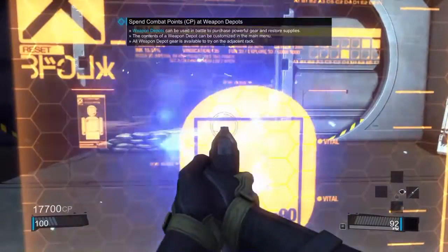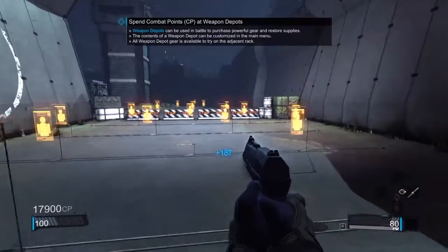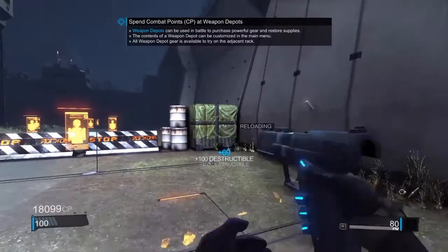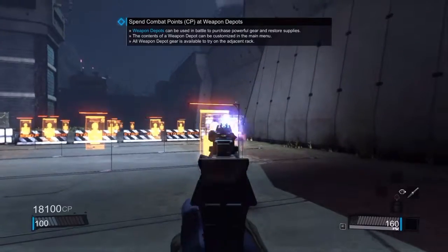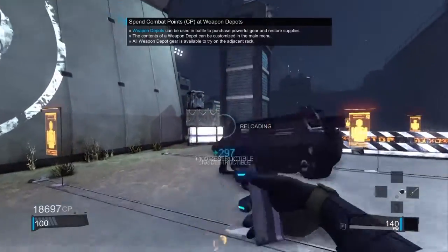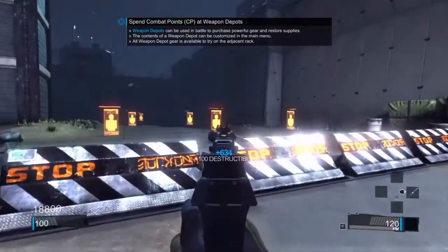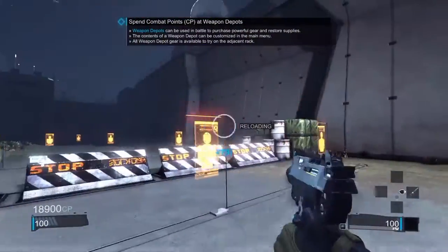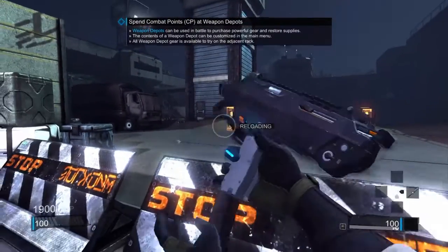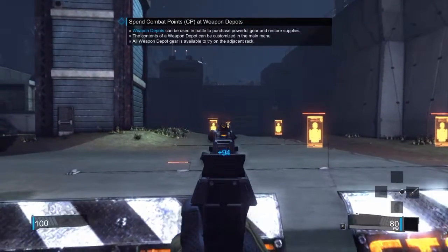Coming in at number one on the list of top five best pistols on Blacklight, we have the... just kidding. Okay, we have the Machine Pistol! This thing goes beast mode on people — or robots, I'll call them robots because they look like them. Anyway, this thing is overpowered. If you don't think so, you're truly crazy.